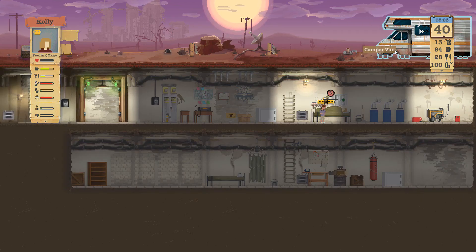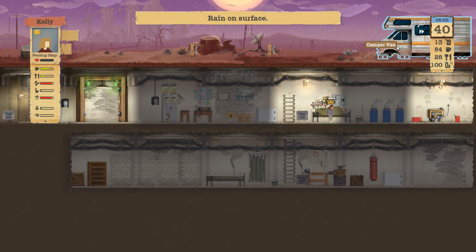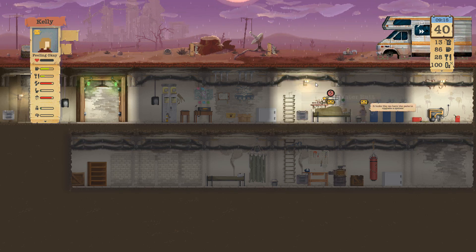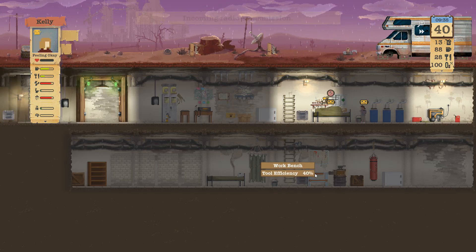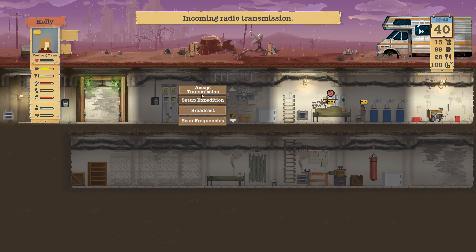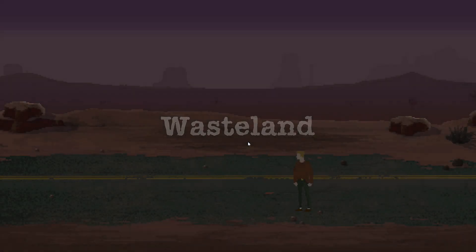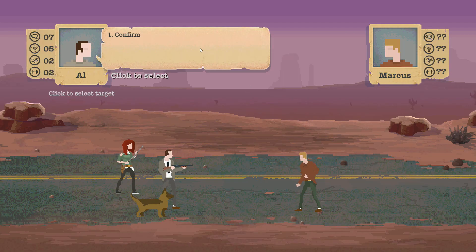When do you start getting parts for this van? You have to go to one of the cities on the outskirts or something. We're full of water too - I mean, we just got so much stuff everywhere.